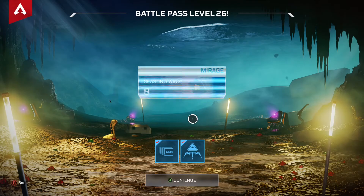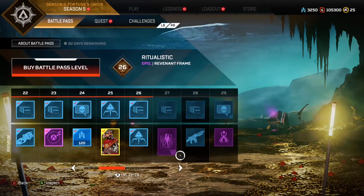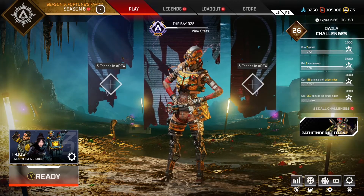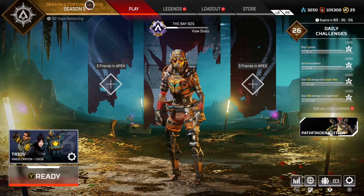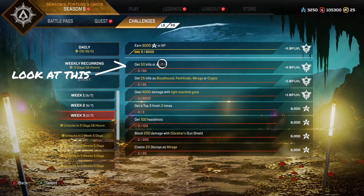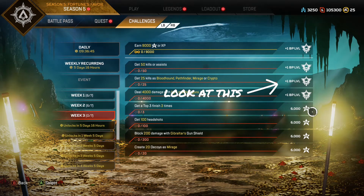You can only buy up to 100. The second fastest way is to do challenges. There are weekly and daily challenges. When you check your daily challenges, it will tell you which ones are battle pass. These are for battle pass and the other ones are CP points which increase during the week.